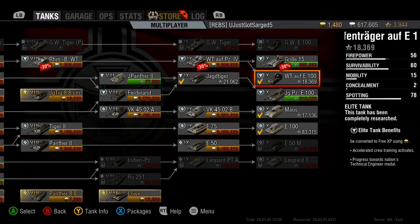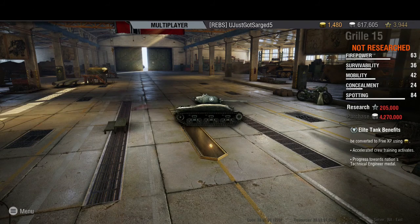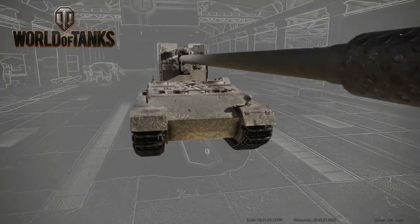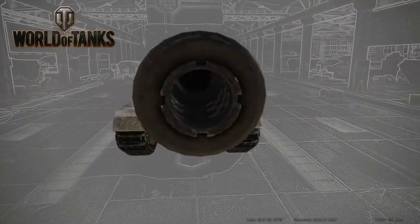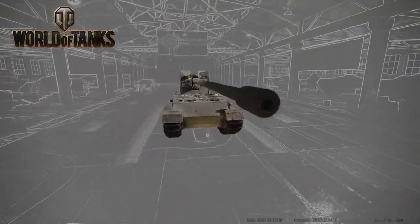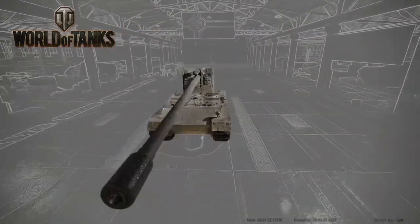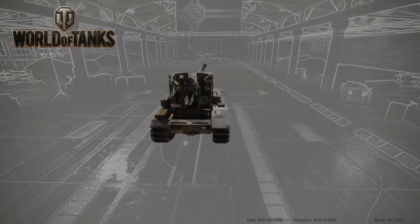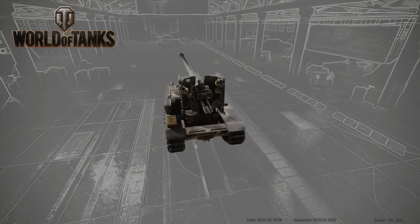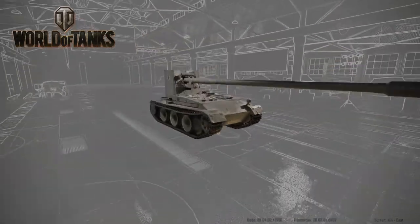Without further ado, we are gonna overview the Grille 15 today — crunch some numbers and see the penetration and damage output. It's got a 150 millimeter gun. Check this beast out. Look at that barrel — it's so long you can't even see the whole tank. It's based on a Panther chassis and it mounts a 150 millimeter long-barreled high-velocity gun.